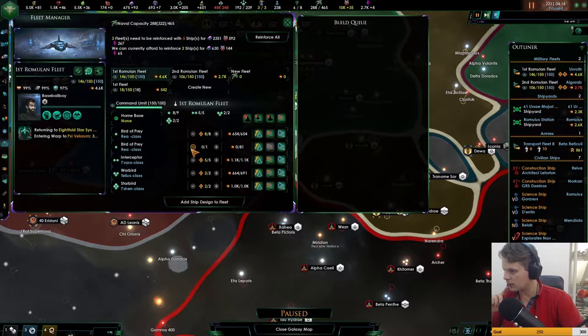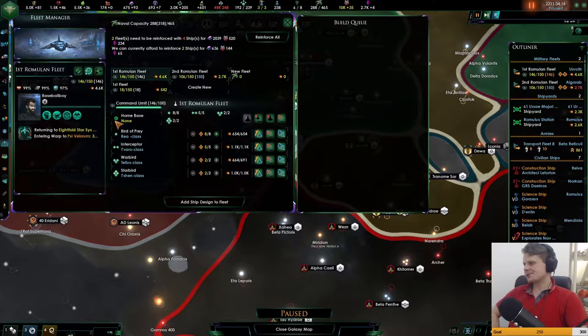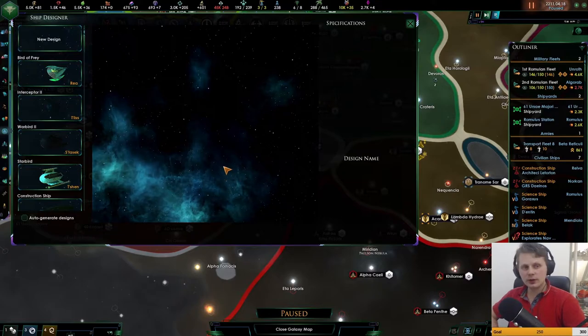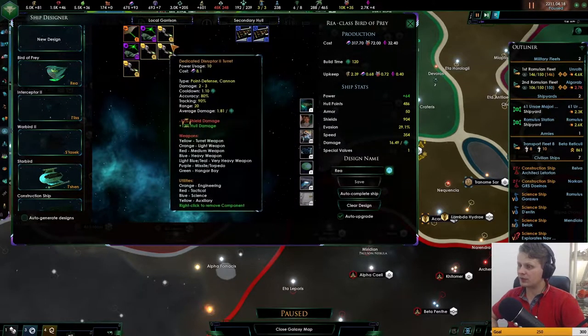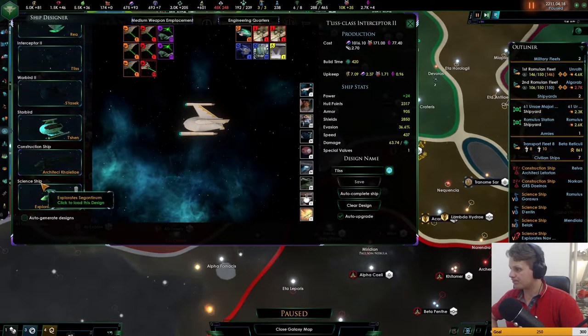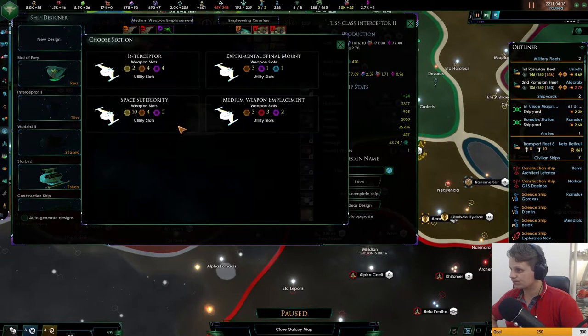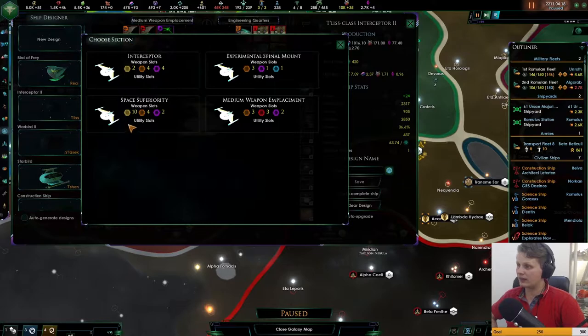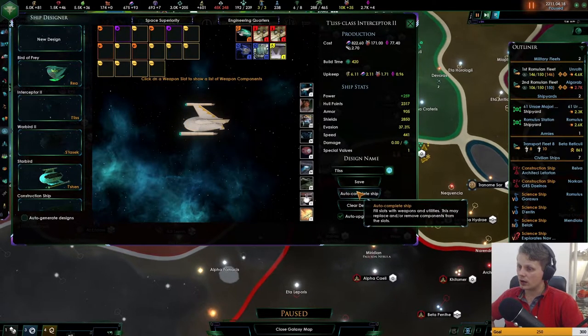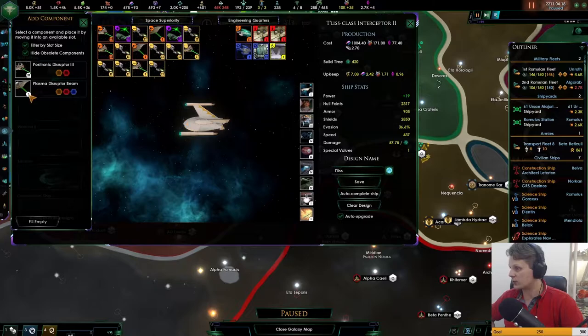We'll see once the ships are ready. Let's take our fleets — we lost two ships there. Let's bring this down. Currently we're using the bird of prey as our anti-missile, but we can also do that with the medium weapons ships, so I think we want to get the interceptors as our anti-missile ships.